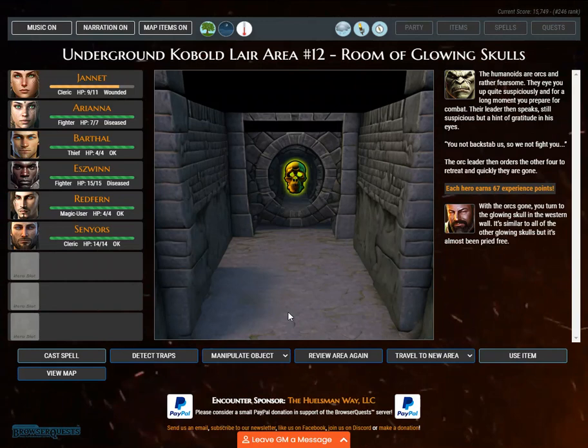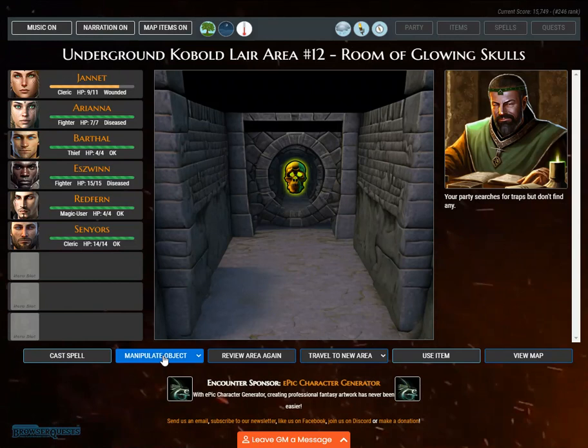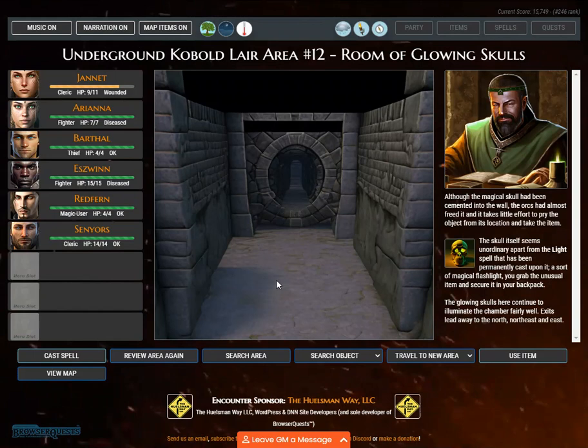With the orcs gone, you turn to the glowing skull in the western wall. It's similar to all the other glowing skulls but had almost been pried free. Your party searches for traps but doesn't find any. Although the magical skull had been cemented into the wall, the orcs had almost freed it and it takes little effort to pry it from its location. The skull seems unordinary apart from a light spell permanently cast upon it — a sort of magical flashlight. You secure it in your backpack. Exits lead away to the north, northeast, and east.